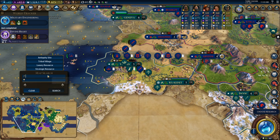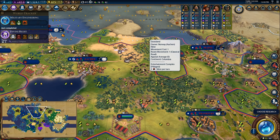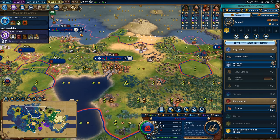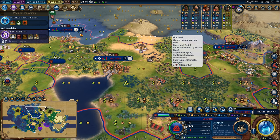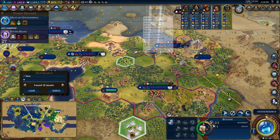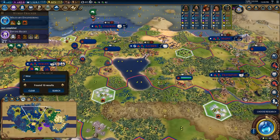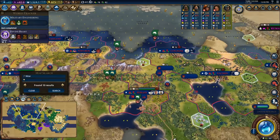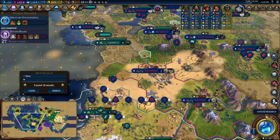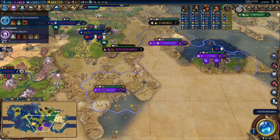Armory is finished — we've got the military engineer and niter unlocked. Let's do a search for niter. Apparently if you search for niter in Norway you can very easily find things inside your territory. Unfortunately this niter is on a pillaged district, so we're going to have to repair the entertainment complex to get it back online. But there's plenty nearby — we've got at least four, maybe five or six copies in my empire. That is really, really good. We're going to be able to push hard for frigates, probably purchasing frigates at a city or something like that.